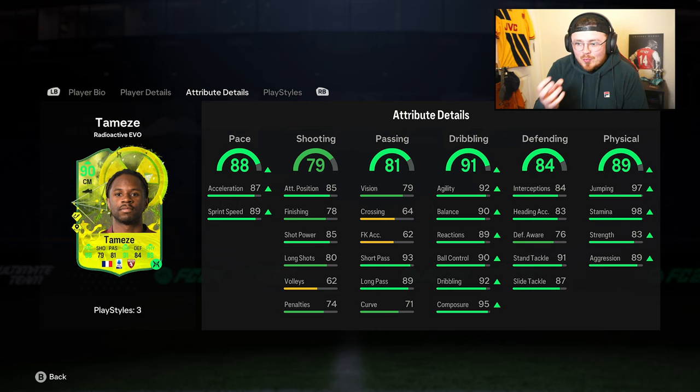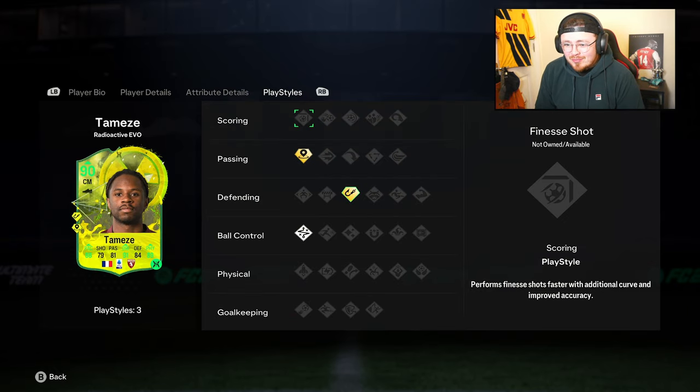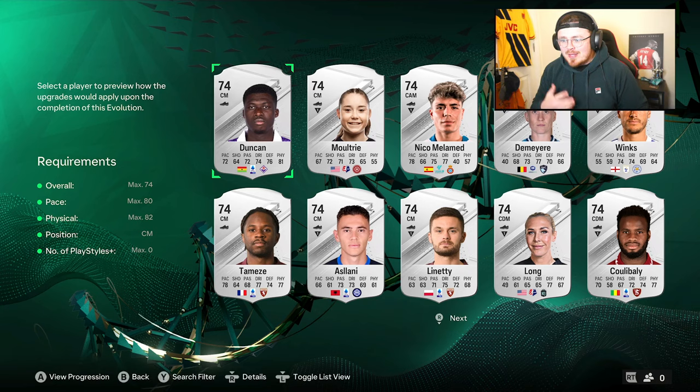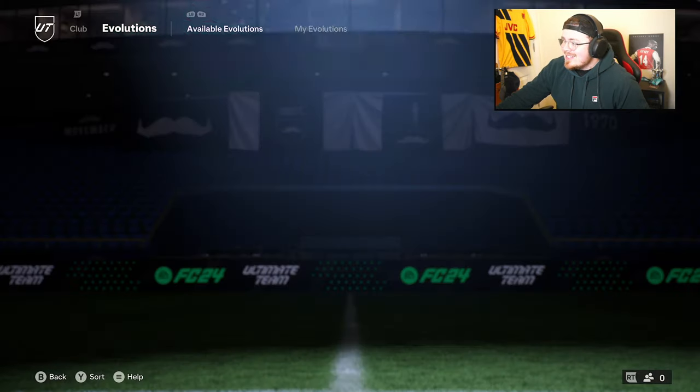Not a bad looking card — I remember doing this man's evo for his Team of the Week and he's almost like a mini Renato Sanchez. The dribbling looks mental, same with the defending, great pace, really well-rounded balanced card. But the play styles are lacking — that's one thing we might notice with a lot of these silvers.